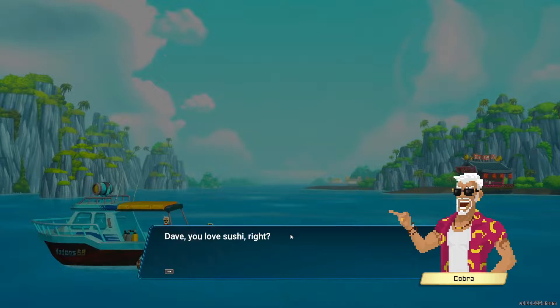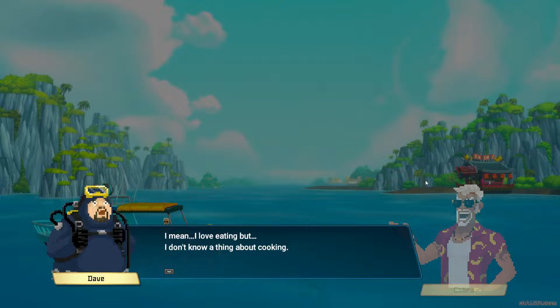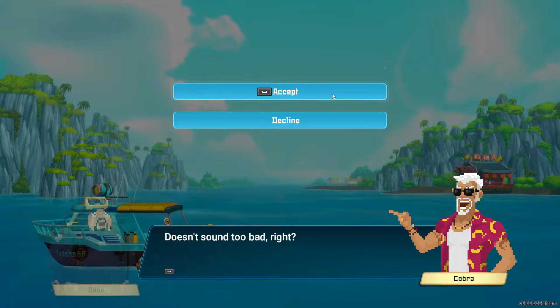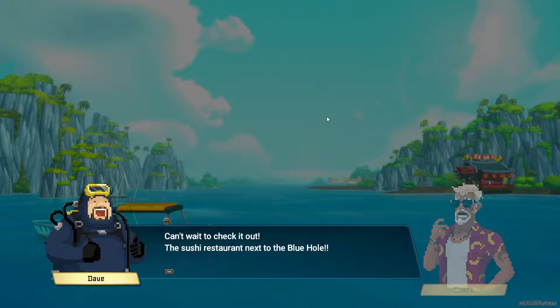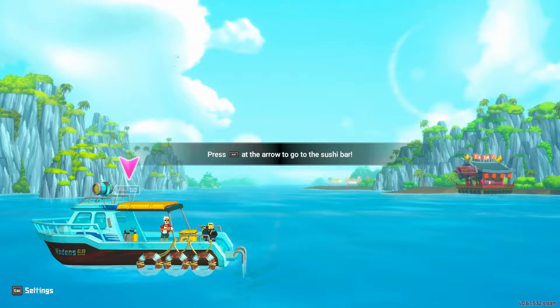I love the look of the game, it really looks nice. They're talking about our third partner — the chef himself, who's back at the restaurant. You can see the sushi bar in the distance, floating kind of on the water. We're about to go back there. Of course I'm going to accept the deal. We're going to open up a sushi restaurant! We move our guy into the cockpit of the boat and hold the spacebar to proceed back to the sushi bar.